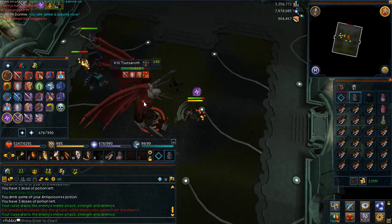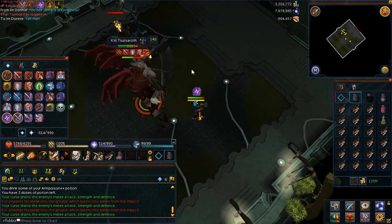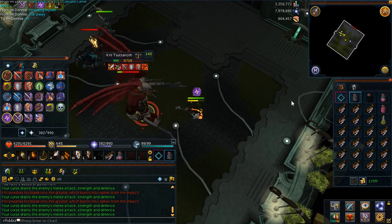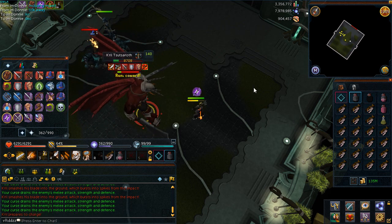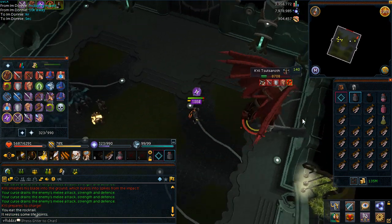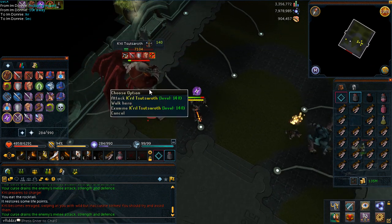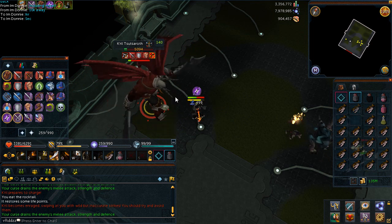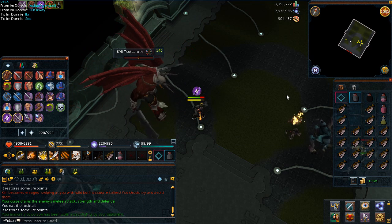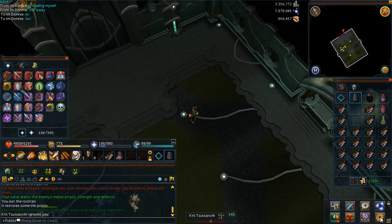His first two special attacks involve him spawning deadly spikes on the floor. As soon as he shouts 'You cannot stand against Zamorak's might,' move a few squares away to avoid damage. His next special attack is triggered when he says 'Run, coward' — it's really important that you run out of his path because he charges right at you and can deal some hefty damage. Those are the two special attacks to worry about. After that, just try to out-DPS him and he'll walk away — leave the room and re-bank.